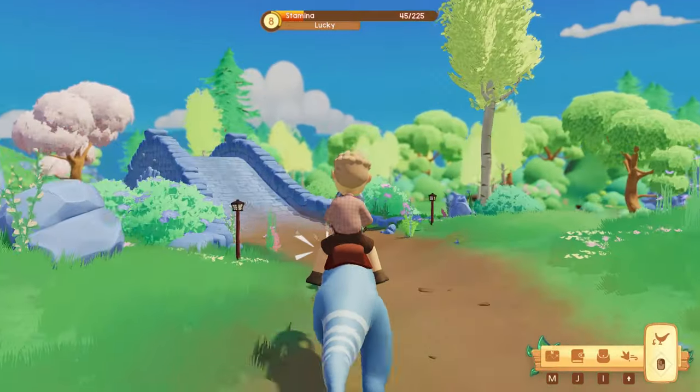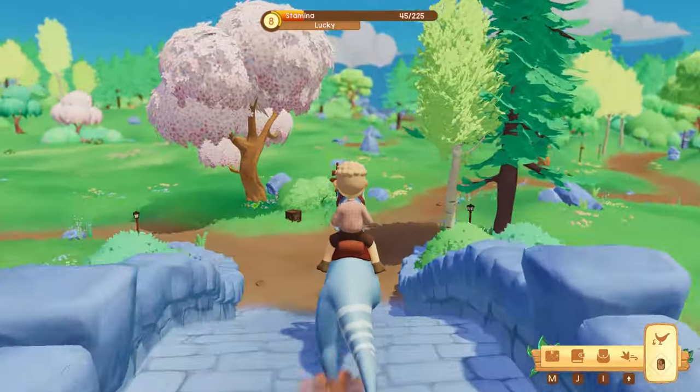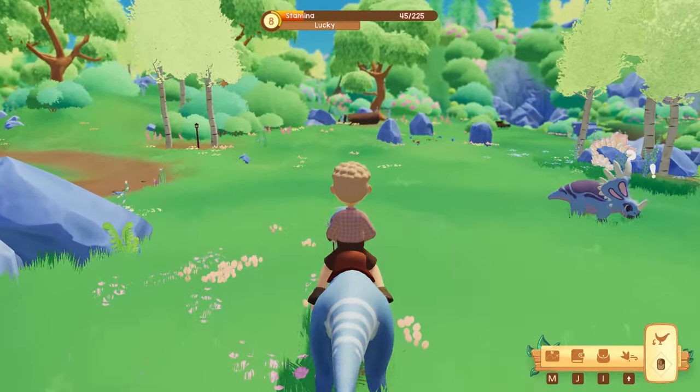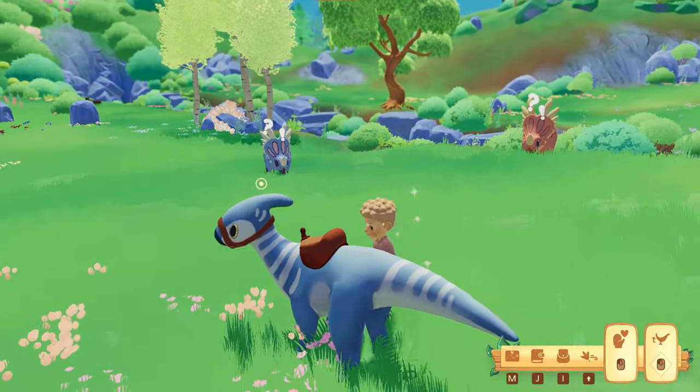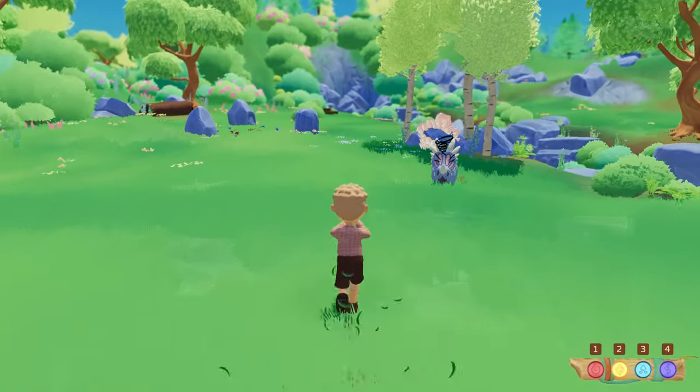First of all you'll need to find one, and a lot of Styracosaurus can be found at the bottom of the map right outside your ranch near the stone bridge. Once you've located them and chosen your favourite colour or pattern, you need to tame it or befriend the dinosaur.